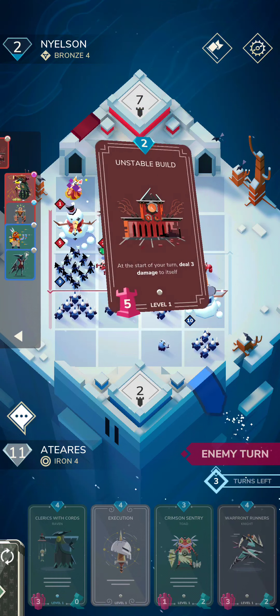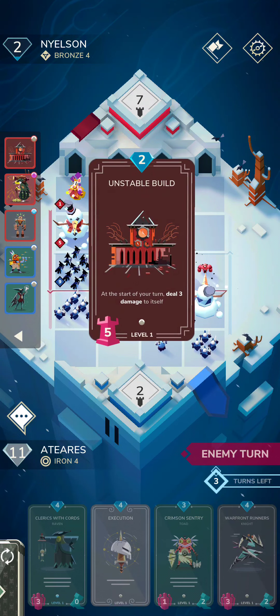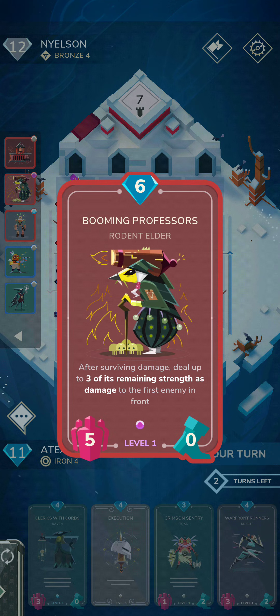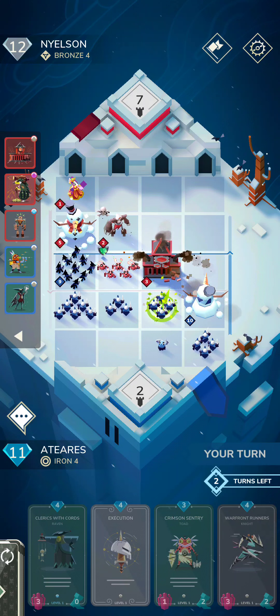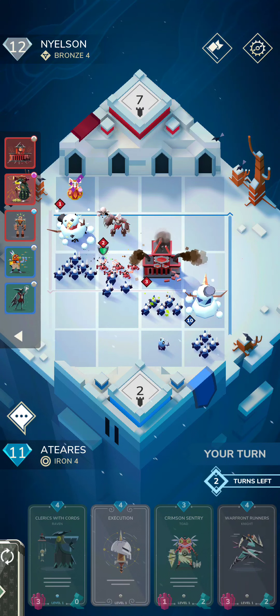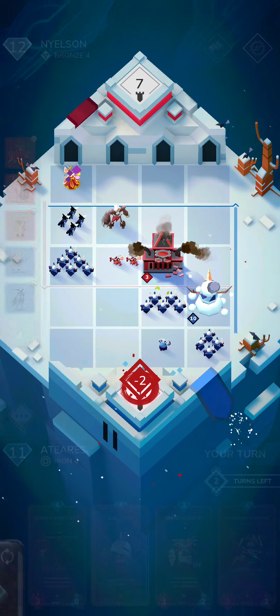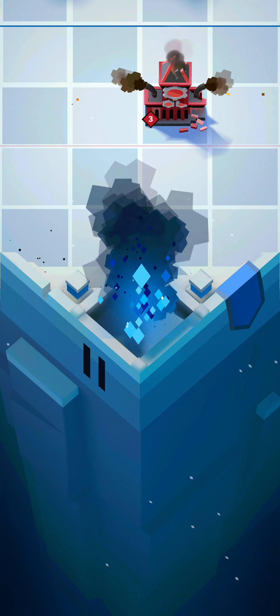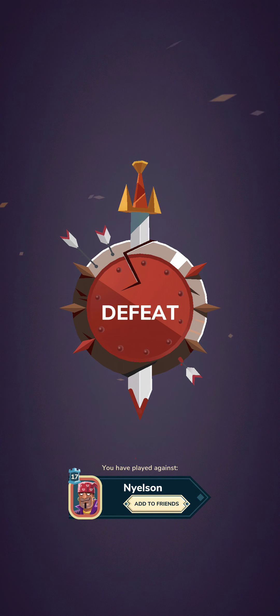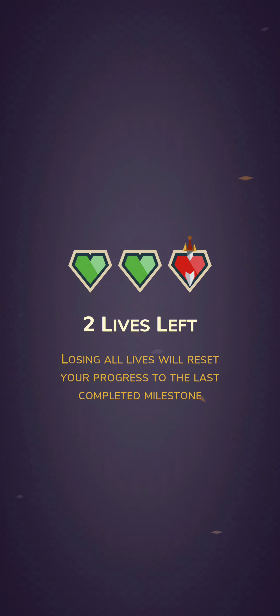Okay, let's see what's happening here. So I'm going to lose right here because of the boom — he's going to do two damage. Yep. So GG. I think I just got outclassed by the cards and I just didn't really understand the snowman, so that was a little bit tough. But there you go — that is the brawl, and we lost one of our three lives.